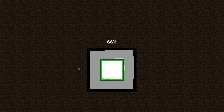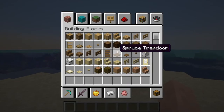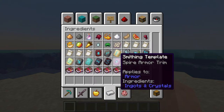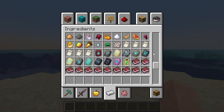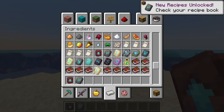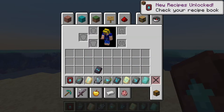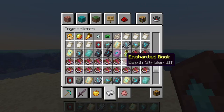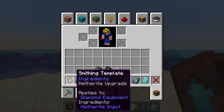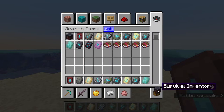So the main addition in this snapshot is the new armor trims. Let's see how this works. There are the smithing templates — this already looks incredible. There are 12 patterns actually. Let me grab the smithing table as well. So those are the 12 smithing templates and we can see them laid out here. Let's start recording the video.